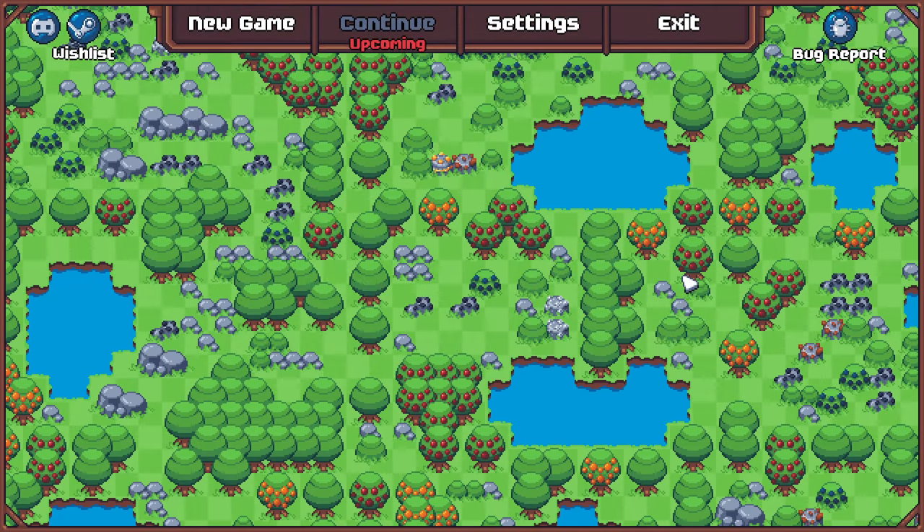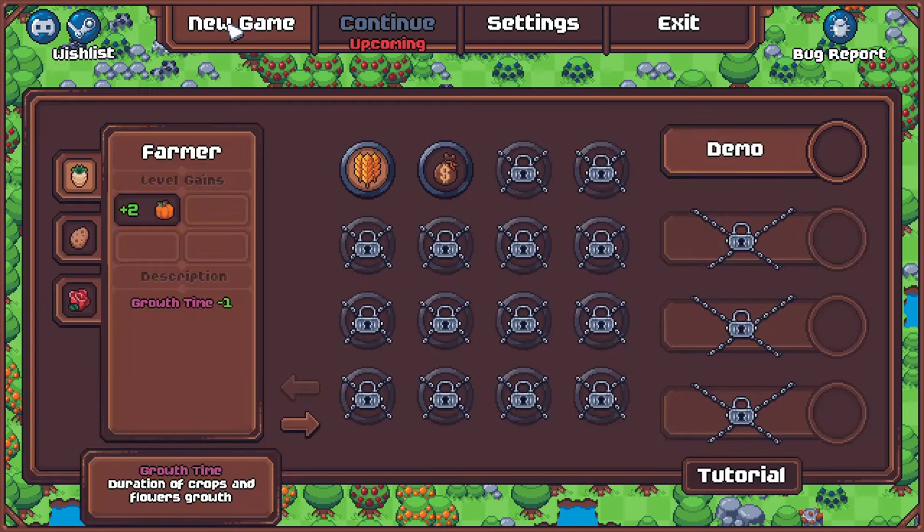First impressions from the title screen: very Stardew Valley inspired graphics. But the difference is I don't believe you have a player character — everything you do is controlled with the cursor. Similar to games like Luck Be A Landlord, the concept is that you have a week to farm, then you've got to pay rent with what you've earned. Your rent goes up exponentially, and your farm needs to grow and evolve to keep up. I've had a quick look at the tutorial so I have a rough idea of what to do, but not with any real competency. So we'll check it out together.